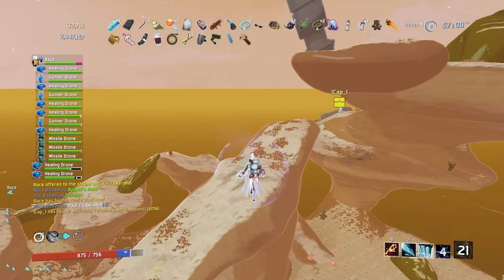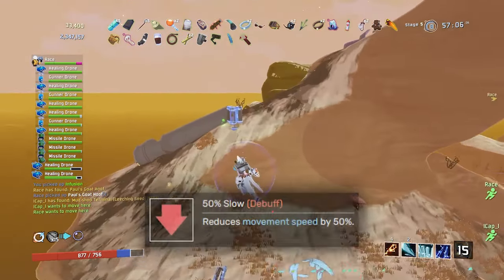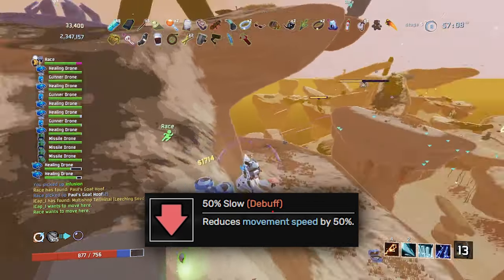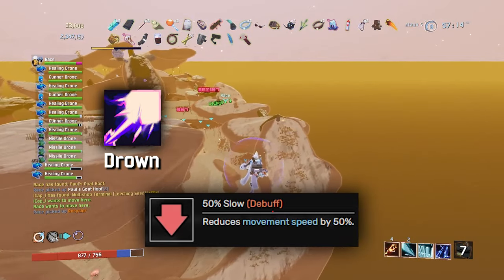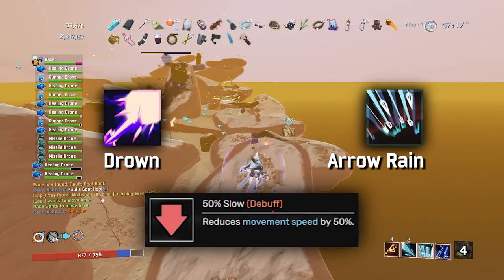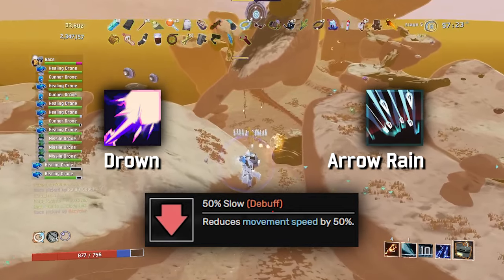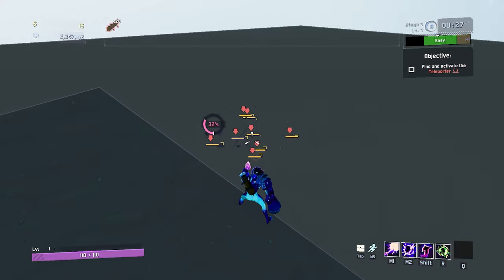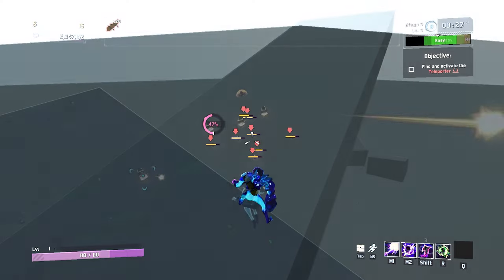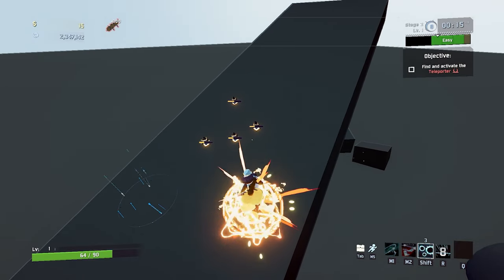The last of the skill transfers has to do with both Voidfiend and Huntress. These two survivors apply a slowing debuff on hit with specific abilities — for Voidfiend it's his Drowned Uncorrupted primary attack, and for Huntress it's her Arrow Rain. With Behemoth, any enemy hit by the explosion of these two attacks will also have the slow debuff applied to them. Since Arrow Rain's proc coefficient is 0.2, Behemoth's explosion radius will be a lot smaller than Voidfiend's 1.0 proc coefficient primary attack, so this will pretty much only be viable on Voidfiend, but it's a pretty cool interaction nonetheless.